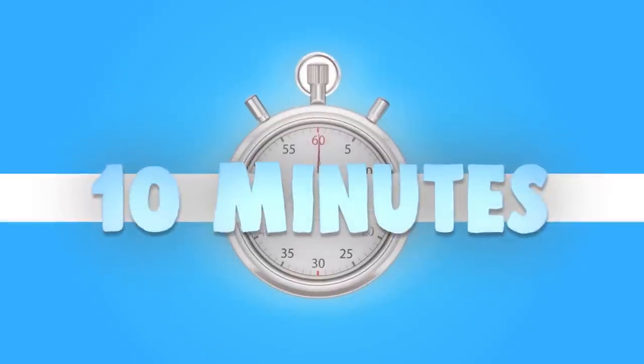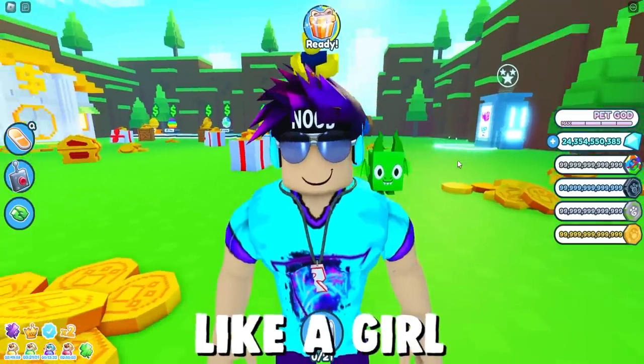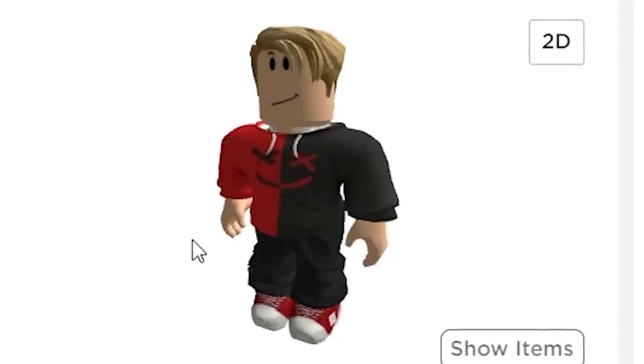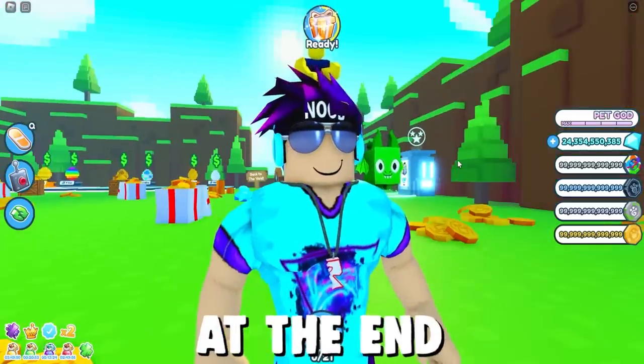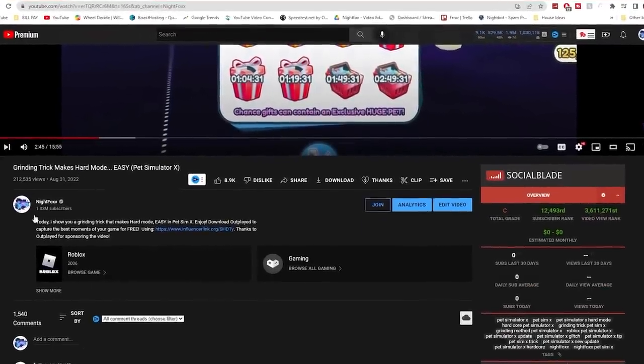The idea of this video is simple: for 10 minutes I'm gonna dress like a girl on a girl account and try to act like a girl and get as far as I can in the game. Then I'm gonna turn around and do the same thing for the boys — two new accounts, 10 minutes, and we'll see which one is further at the end.